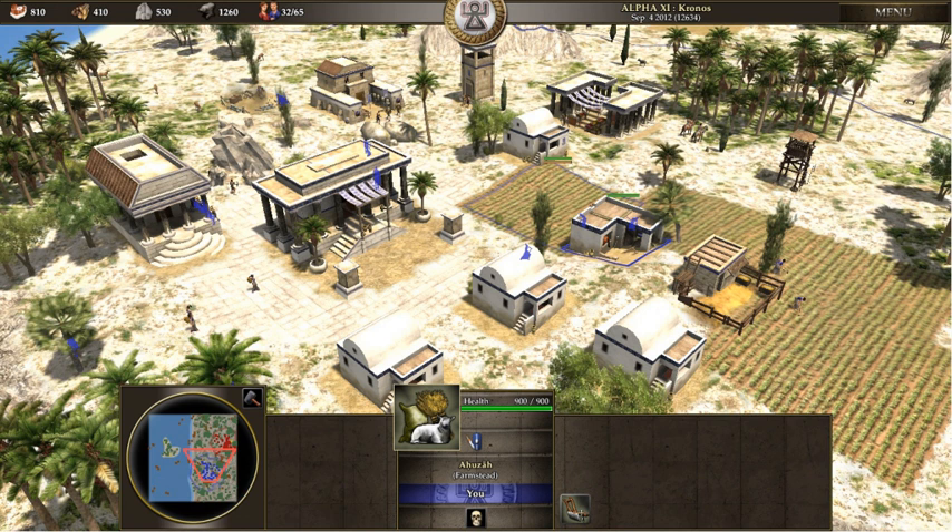Another early game, Carrier Command by Real-Time Games, involved real-time responses to events in the game, requiring management of resources and control of vehicles. The early game SimAnt by Maxis had resource gathering and controlling an attacking army by having them follow a lead unit. However, it was with the release of Dune 2 from Westwood Studios that real-time strategy became recognized as a distinct genre of video games.